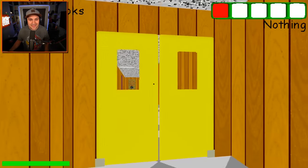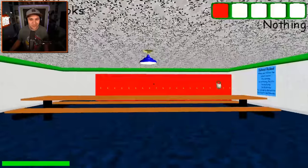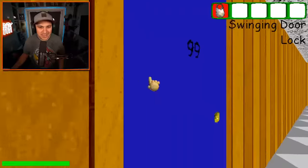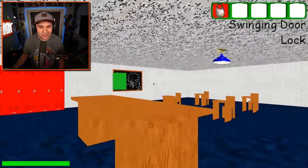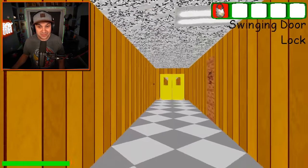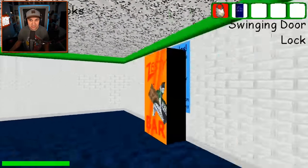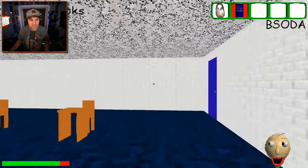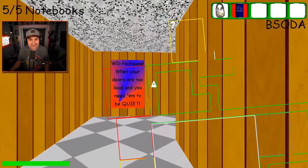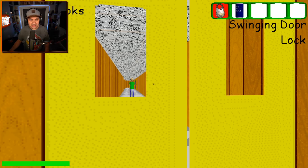I'm not gonna lie - that was a bummer. We got all the notebooks and then were very rudely pushed into Baldi - pretty much the worst case scenario. But I feel like I can do it. I know where all the notebooks are - the last two notebooks are literally right next to each other, so that's actually super nice. Baldi is awake, he's mad. I'm gonna grab a besota for the road - this could actually be very helpful, life-saving in fact.